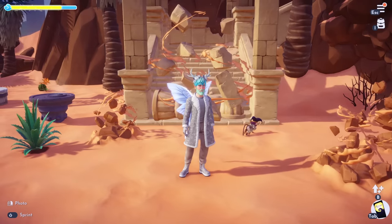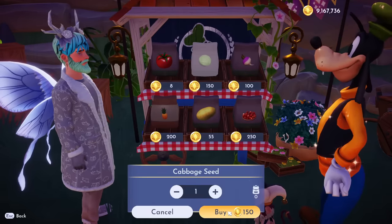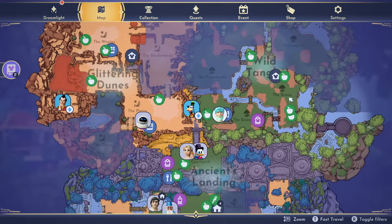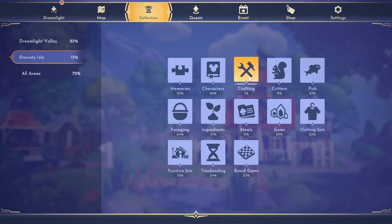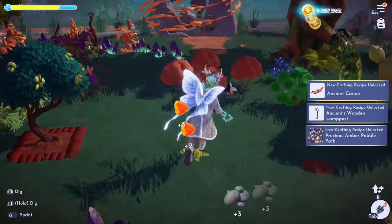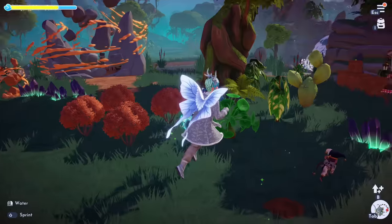Now we're going to head over and start taming the capybara. The best food and the capybara's favorite is cabbage, so we're going to go purchase some cabbage seeds — they're 150 — and plant them. We're located over here in the Grasslands; cabbage is also found in the Promenade, the Grove, and the Lagoon area. It takes one hour to grow, but I have an elixir on my watering can to instantly grow it, so there we go — now we can collect the cabbage.